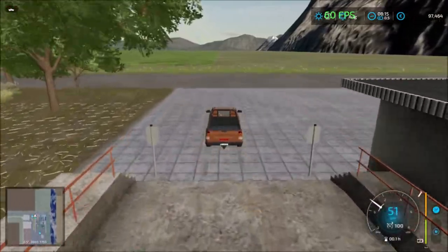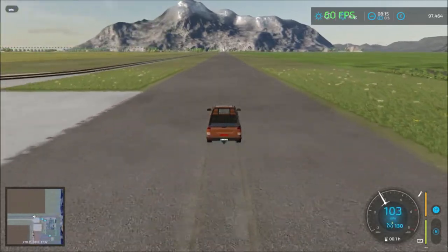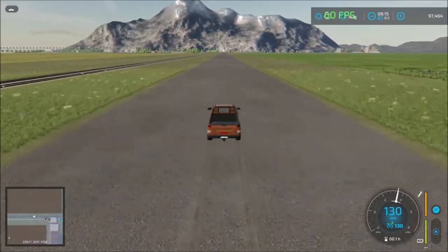Over here we have the last one. So let's head back to the main road. There's an area for placeables, so you can put on additional placeables if you want.